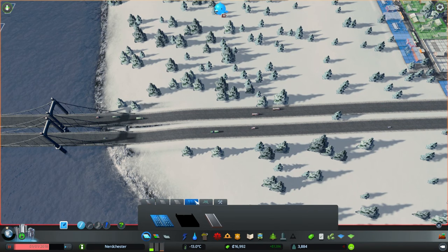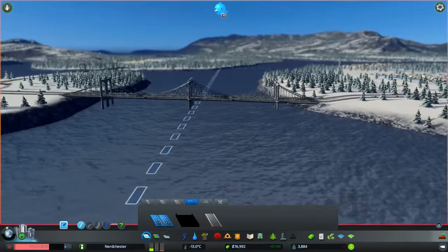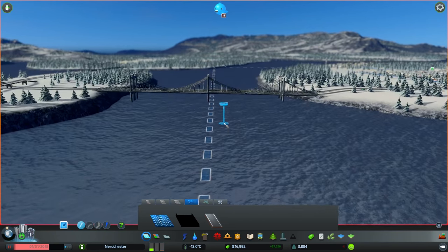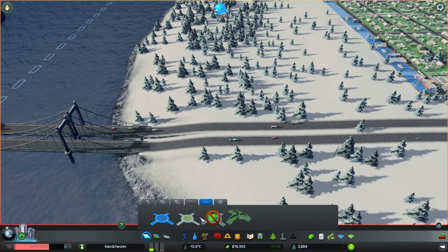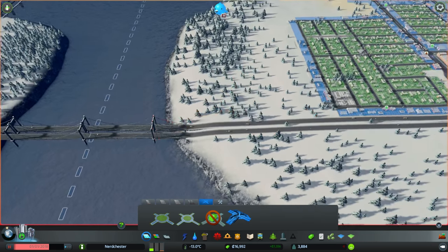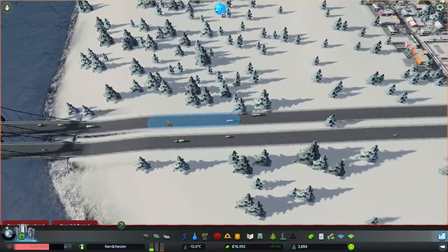I want it to be an option for people to go straight to the industrial zone without having to go through my city. I also don't like that that dips down like that — it would be nice if it went straight across. That bridge is actually on an angle, which is really strange considering I didn't do that and this is a map that came with the expansion. We have some interchanges — I could use a roundabout, but I shan't. This would be perfect — it's just an exact clone of the one we have there.